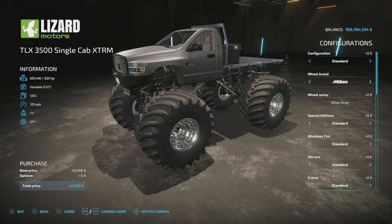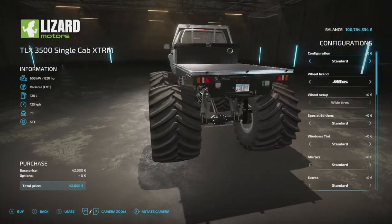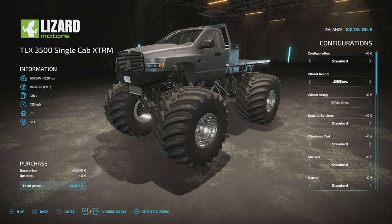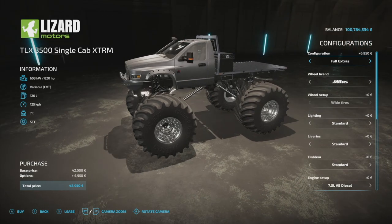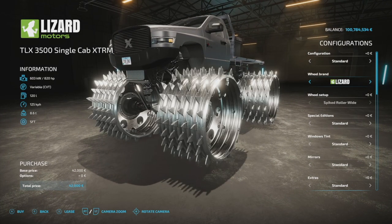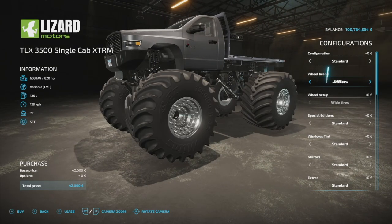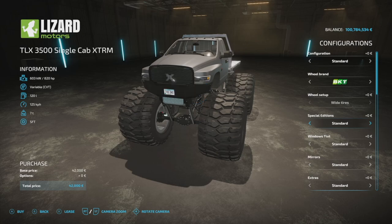Now here's the insane part — 820 horsepower, variable transmission, 120 liters of fuel, 125 kilometers per hour (77 miles per hour), 7 tons. This is the XTRM version, aka the monster truck. Configurations are Full Extras and Standard, just like the regular stuff. Wheel brands include Midas, BKT, Swamp Lizard, and back to Midas — all are what they are, you can't change them individually. BKT is my favorite. Special editions and window tints are exactly the same as the regular truck.